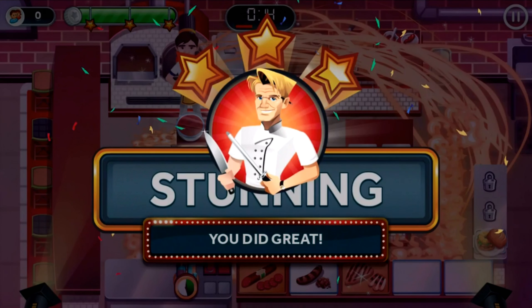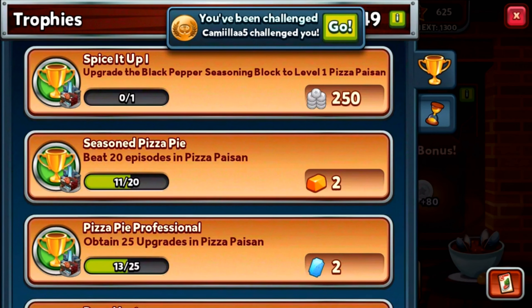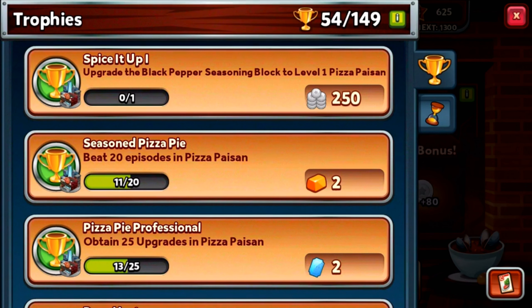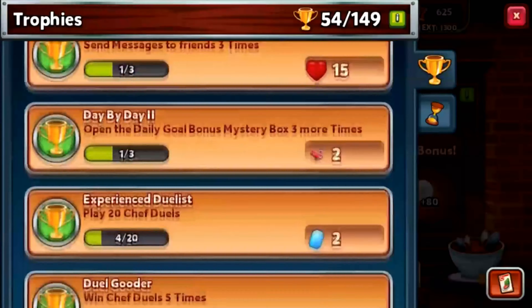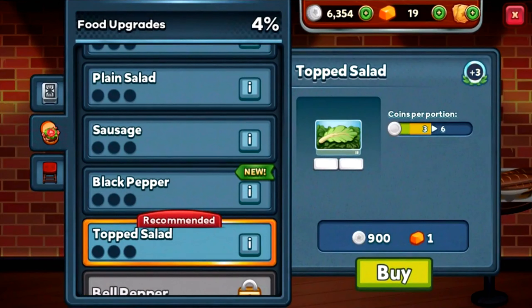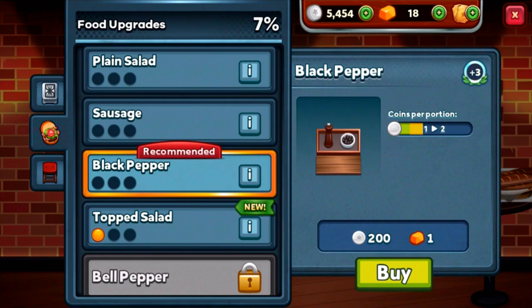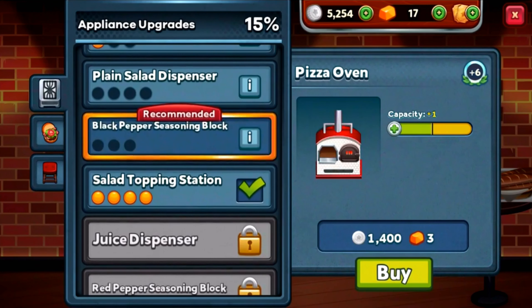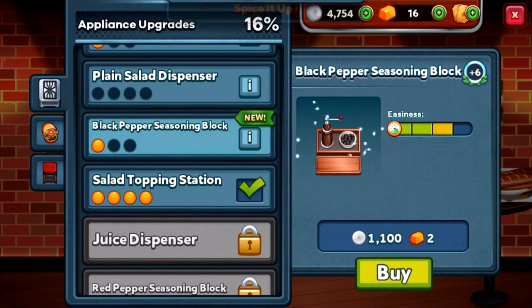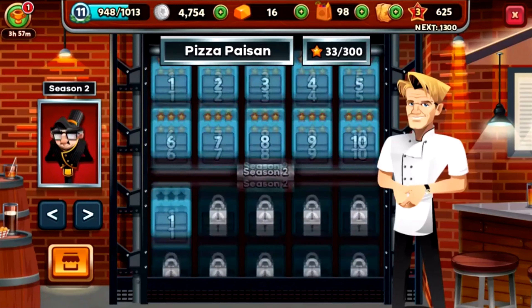I think we served all the customers. Let me check my achievements to see how many times I've seasoned perfectly. Oh, I got challenged to a chef duel — I'll handle that later after this recording, I've got no time for chef duels right now. I'll get 250 coins if I get the black pepper seasoning block to level one. Looks like I can't get a trophy for seasoning perfectly yet. The top salad is already recommended for upgrade.